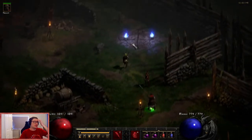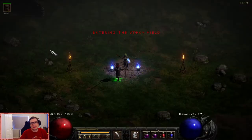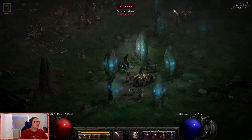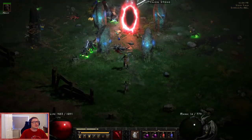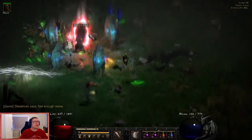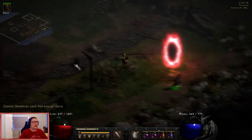Let's head off to a waypoint. The location of Tristram is in the Stony Field in Act One. You'll find the location around the cairn stones - once you've activated these stones in the quest, you'll be able to open the portal to Tristram. We'll head in now.